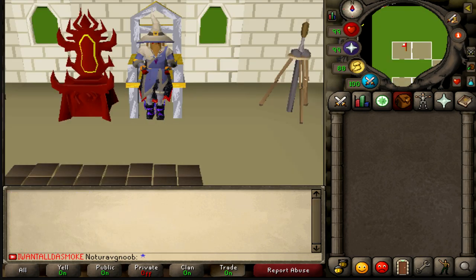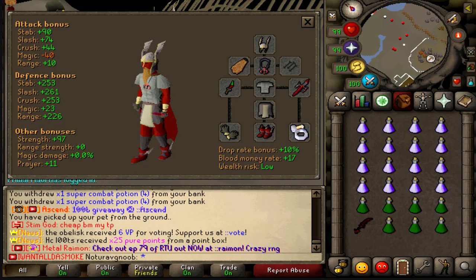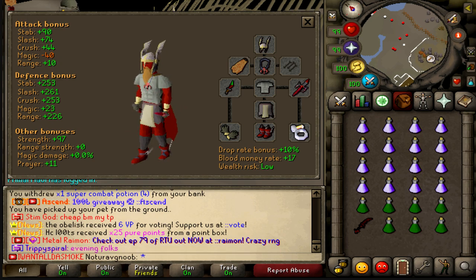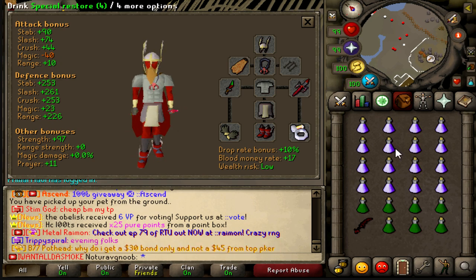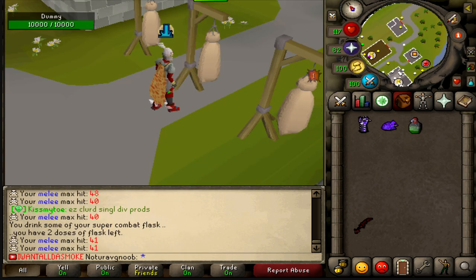I went ahead and divided the testing period into three main categories: the Dragon Dagger P++ on a normal account, the Dragon Dagger P++ with a Dragon Upgrade scroll, and then the Abyssal Dagger Imbued. Each scenario is going to follow the exact same setup — a standard Edgeville PKing setup that almost every player will be able to afford, and then Absolute Mag Strength. So let's go ahead and start with the base hits.